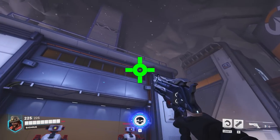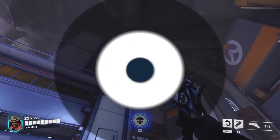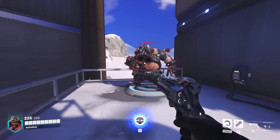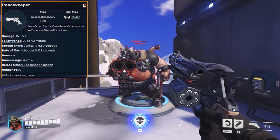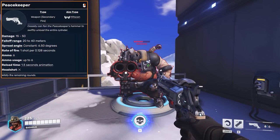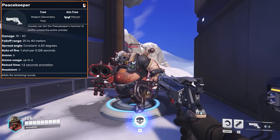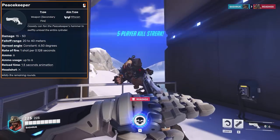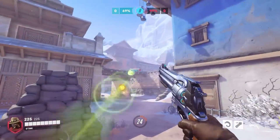One thing I don't really ever use as Cassidy, unless it's up close and the enemies have shields, is his secondary fire. Since it shoots out all of his ammo and only deals 50 damage per shot up close, and is quite inaccurate, you really only want to be using this ability on shields or very large targets like tanks where you need to deal a lot of damage in a very short burst of time.